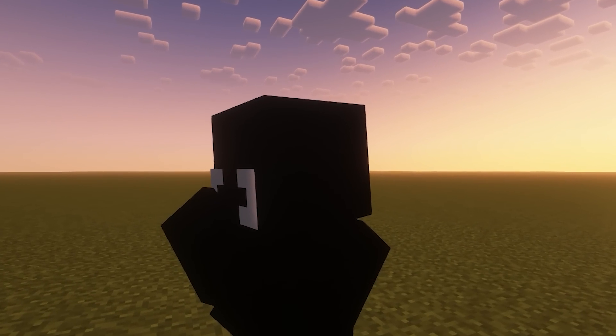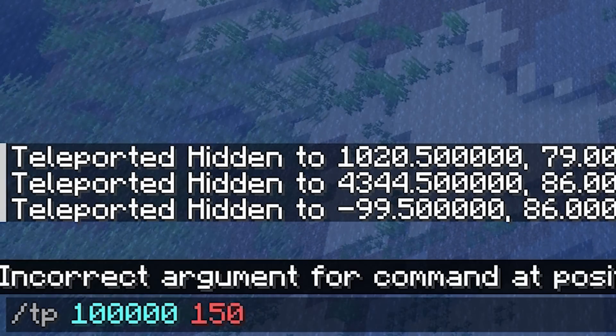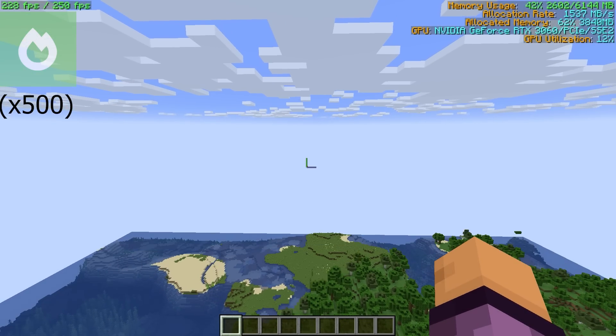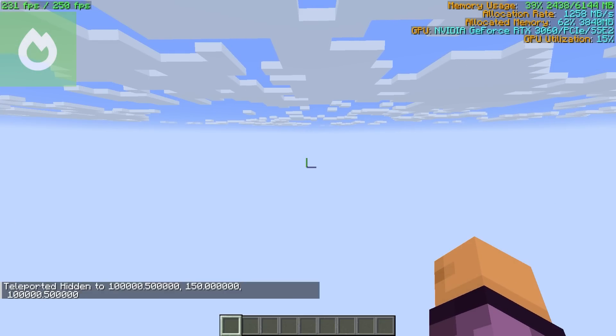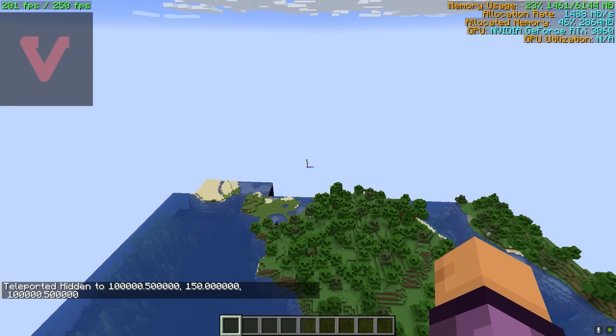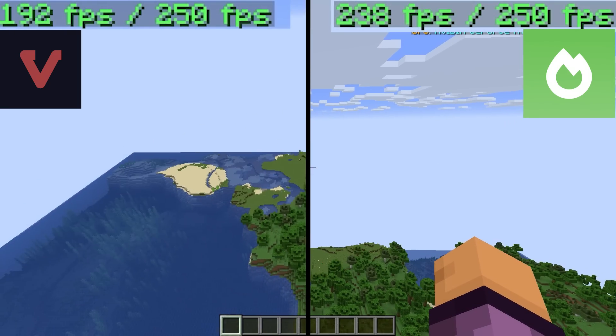Then I thought — will it maybe somehow affect memory utilization? So I teleported to a completely new location and turned my render distance up to 32 chunks. This time Sodium showed a better result to my surprise — Sodium generated chunks much faster compared to Vulkan. Also, Vulkan mod had a little more memory utilization and a little less framerate than Sodium.